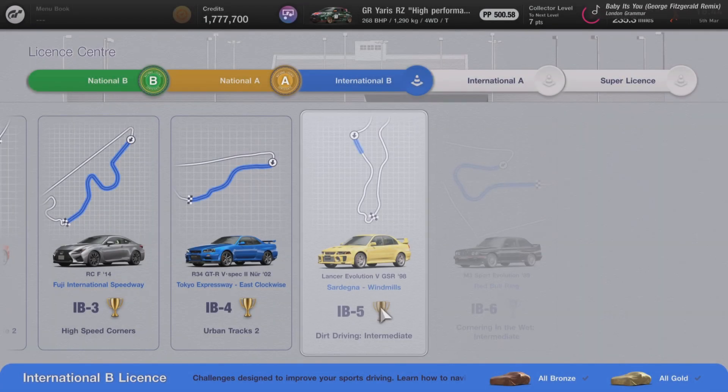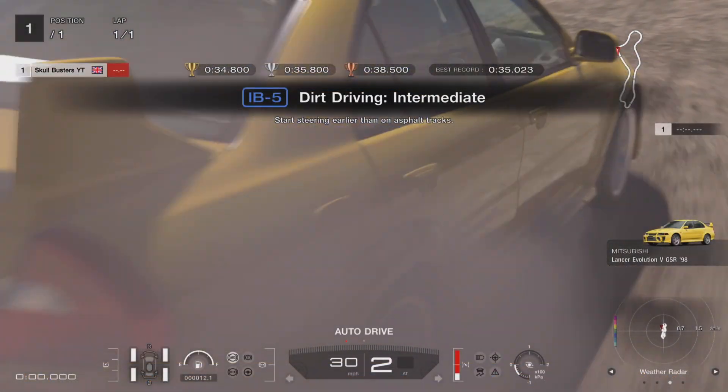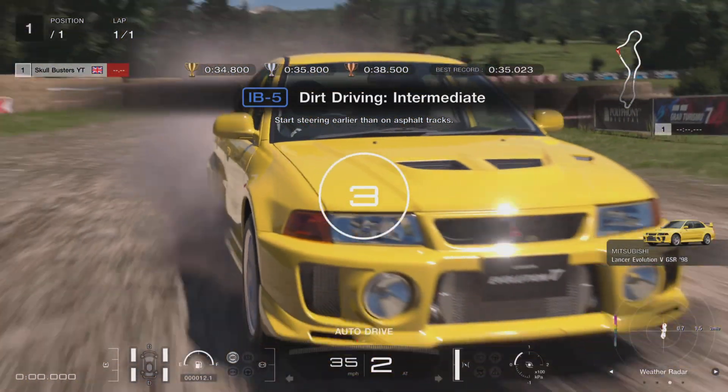Hey guys, it's Neil from the Skullbusters. In today's video I'm going to show you how to get gold in the International B License number 5. We're in the Mitsubishi Lancer Evo 5 and we're doing a bit of rallying.